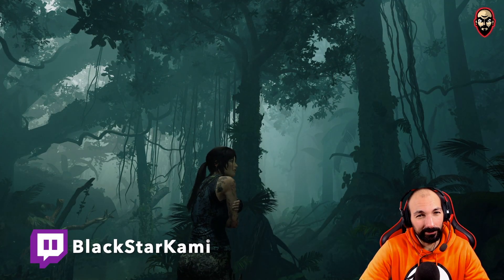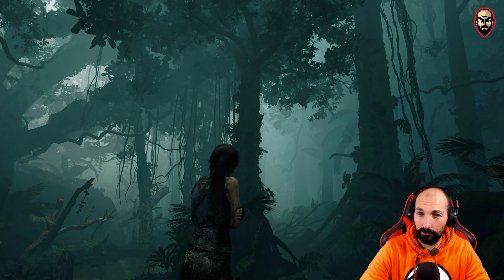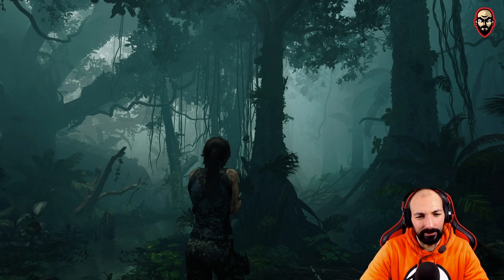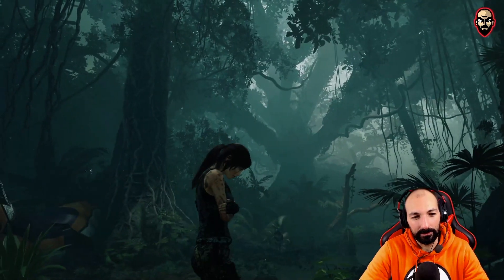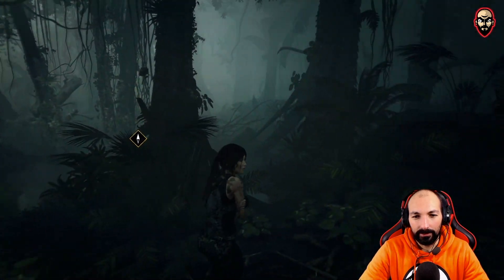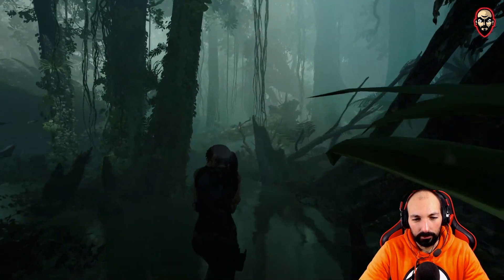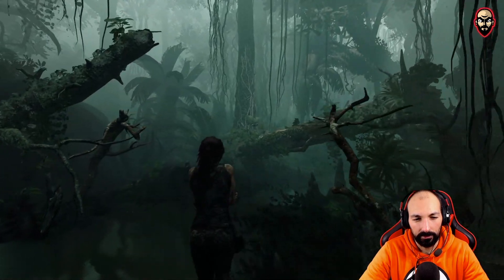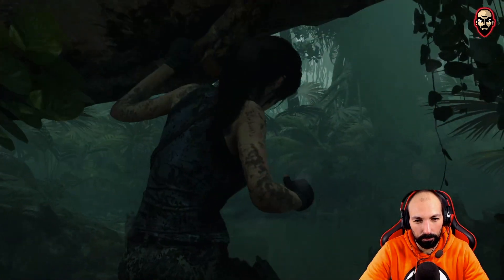What is going on guys, welcome once again to the channel. I'm Blackstar Kami, and today we are playing Shadow of the Tomb Raider. Our plane just crashed into the jungle and we're alive obviously. This jungle is full of monkeys and mosquitoes so we better get the hell out of here as soon as we can. We probably don't have any equipment with us, and that was a gorilla — he was pretty big.